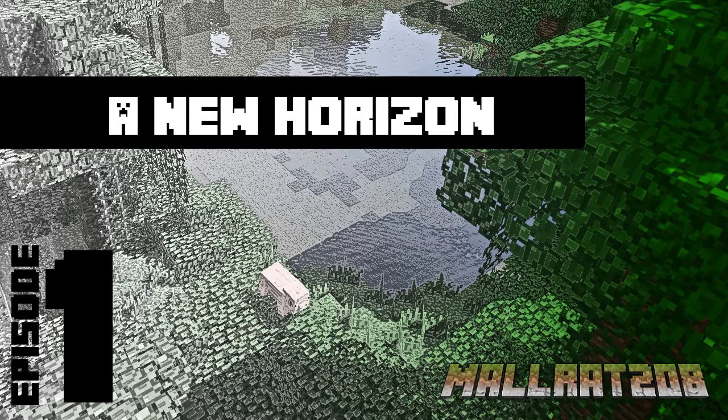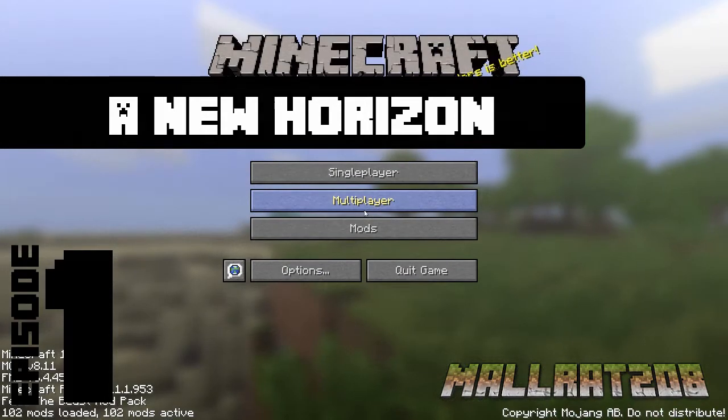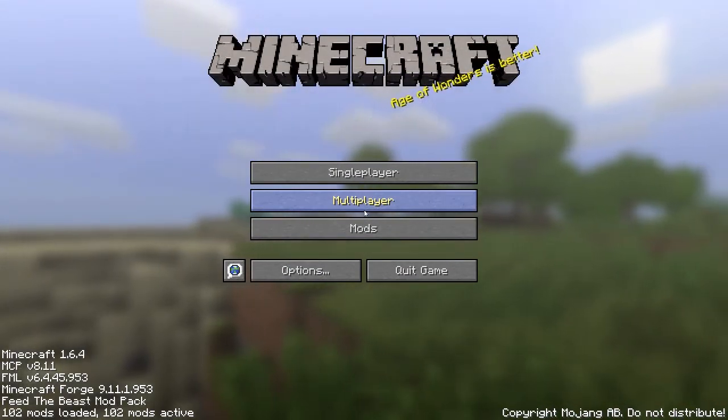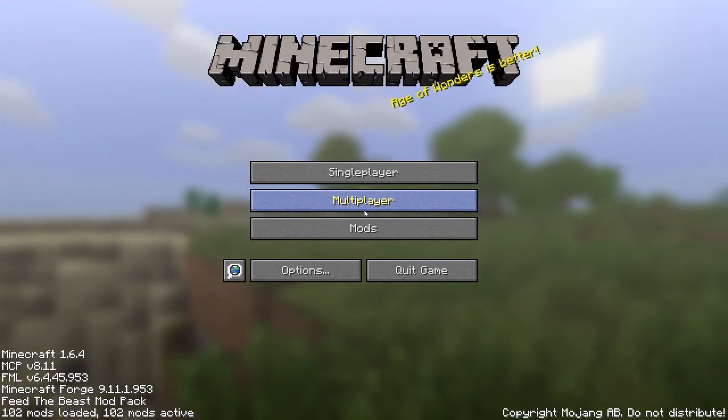Feed the Beast recently released their very first 1.6.4 pack for Minecraft. The pack they put out is called Horizon. It features a bunch of mods that maybe you haven't heard of before — some of you might have. It's got things like Metalurgy 3, Aquaculture, Witchery, Blood Magic, Archimedes Ships, there's a bunch of really cool stuff. It also has Thermal Expansion 3, Ars Magica 2, and Dawncraft 4 for ones you might be a little bit more familiar with.